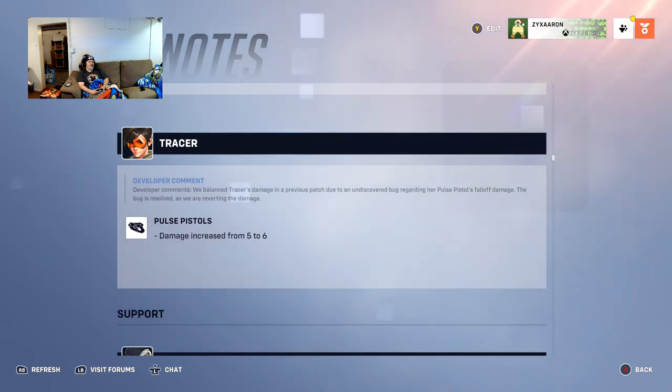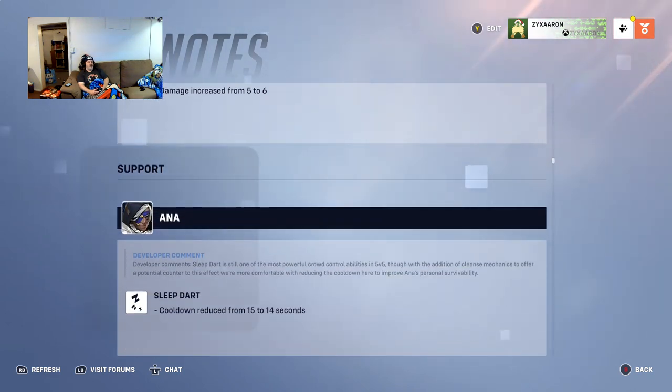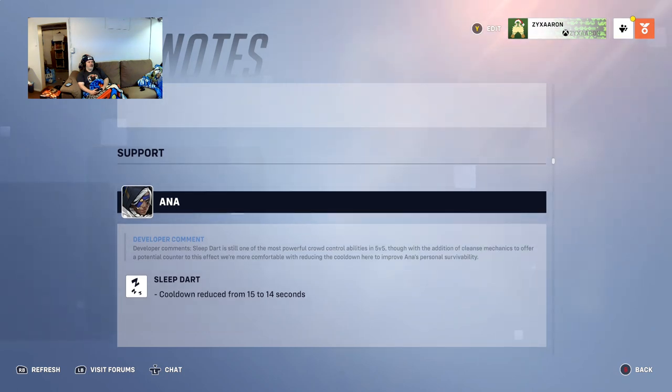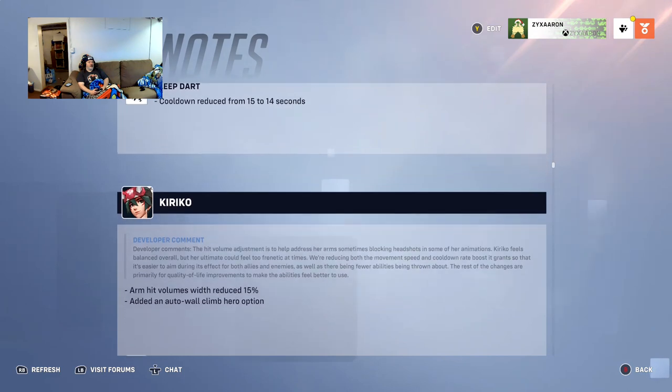Tracer's damage per bullet is increased from 5 to 6 — that's fine. Ana's Sleep Dart cooldown is reduced by one second.